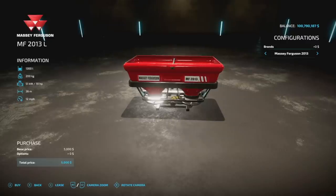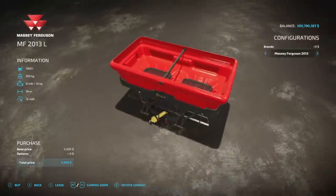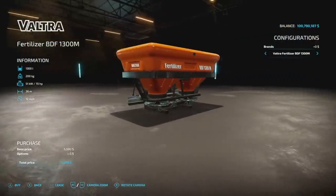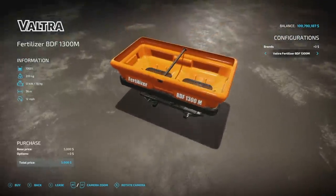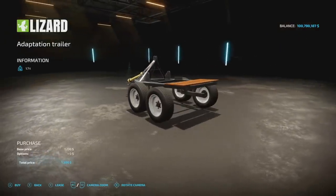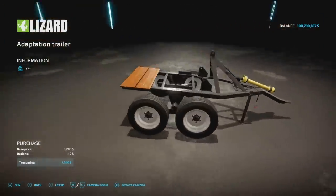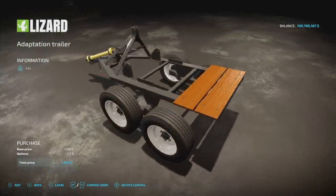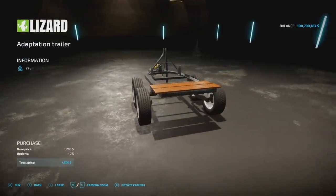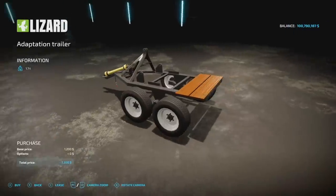That's not the only half-Massey, half-Valtra mod today. We also have the MF2013L or the Valtra BDF 1300, which holds 1,300 liters of solid fertilizer only — no lime. It weighs 200 kilograms, requires 70 horsepower, 36 meters spread width at 12 miles per hour, and it's five slots. There's also an adaptation trailer — three slots on consoles — that connects via three-point with PTO pass-through, allowing you to tow additional implements.